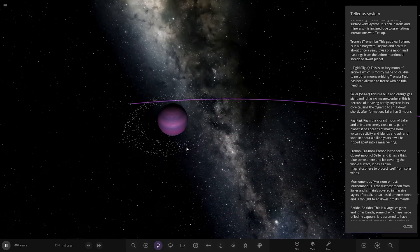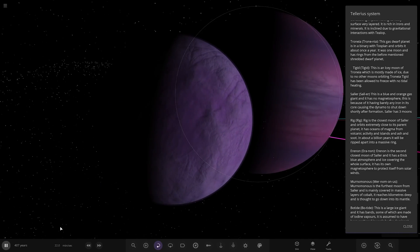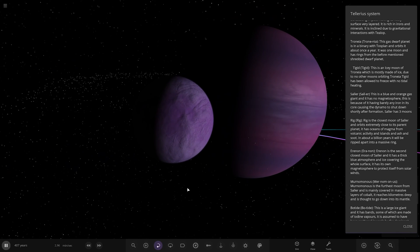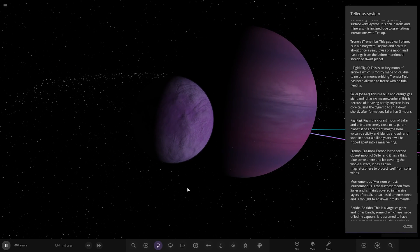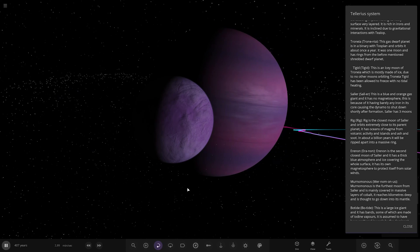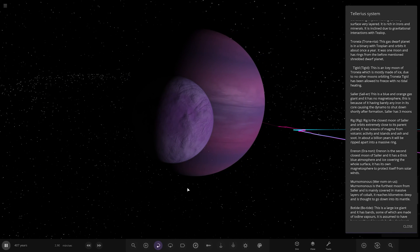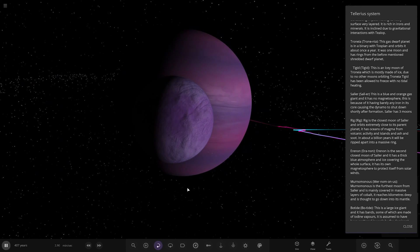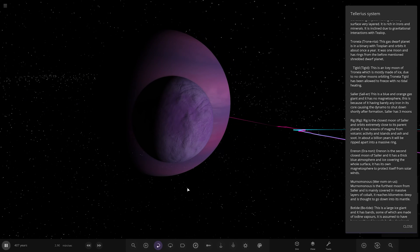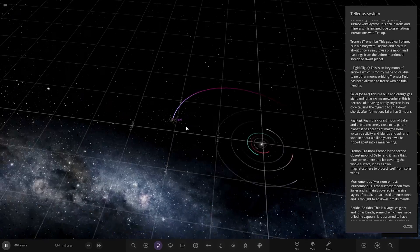Over here we've got the pink planet Tronia — it's got one moon as well. Looks like a Europa texture. This gas dwarf is in a binary with Toss Plan and orbits it about once a year. It had its own moon and rings before the mentioned shredded dwarf planet event. Its icy moon is mostly made of ice due to no other moons orbiting it — it's been allowed to freeze with no tidal heating. I really like how those two trail colours are mixed in there.